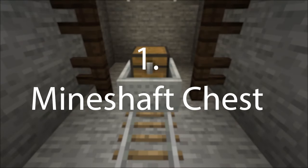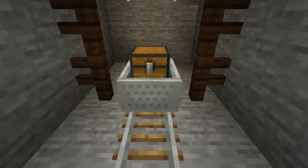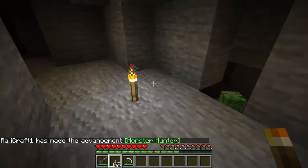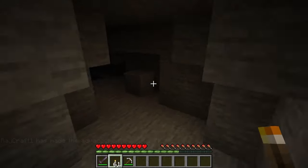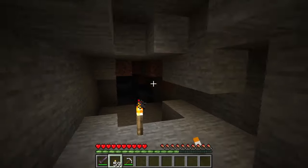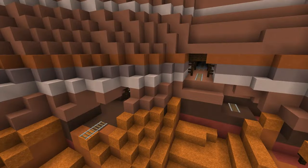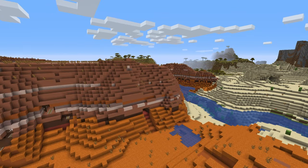Number 1 is the mineshaft chest. The mineshaft generates underground in the overworld. You can find them by exploring caves, as they intersect with caves, or if you are mining you may come across a mineshaft. The best spot to find a mineshaft is in the badlands biome, where a mineshaft can appear on the surface. The badlands biome is rare and can be found near either deserts or savannas in the same cluster of dry biomes.